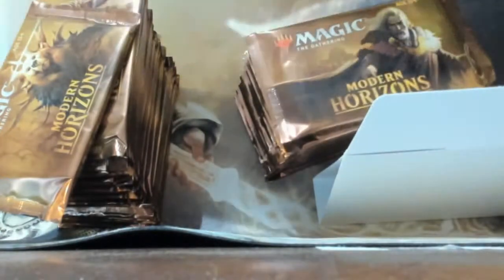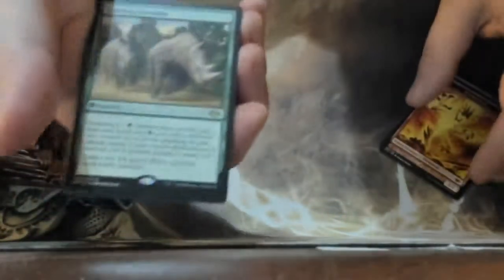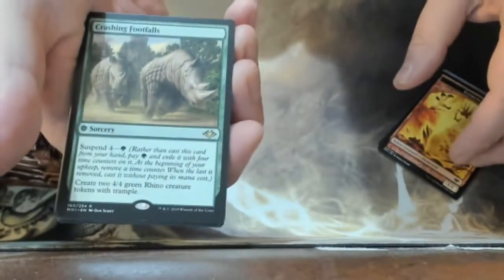We got one big stack here — Modern Horizons — and another big stack. Let's open the booster packs and maybe we'll get something great. One thing I noticed from the pre-release is that these packs don't open really well at all. We got a snow land, and we got this card that kicked my butt a bunch of times earlier today.